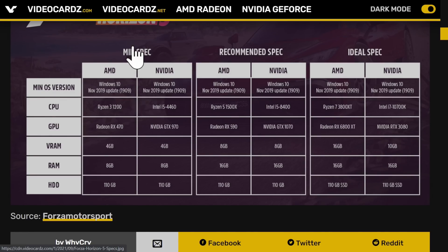Let's go ahead and answer the poll. Which spec do you think is the real requirements for Forza Horizon 5? Recommended 48%, ideal 33%, min 9%, bunch of BS 8%. So most people are happy with the recommended specs of a 1070 and an 8400, or a 590 and a 1500X — 8 gigs of VRAM and 16 gigs. That is a four-year-old CPU and a four-year-old video card for a new game.